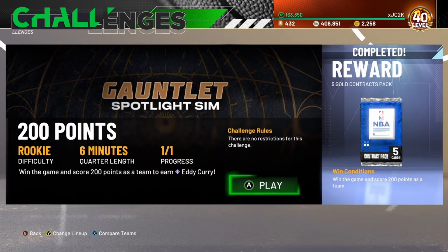Your challenge is to score 200 points on Rookie in 6 minutes, which sounds like a lot because scoring 200 points is crazy, but it's really not that hard. I have a very simple method to show y'all that will help y'all complete this challenge with ease.